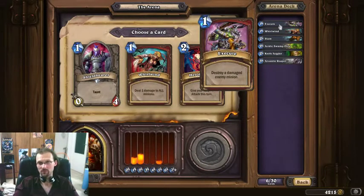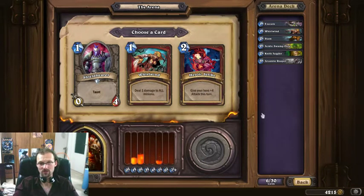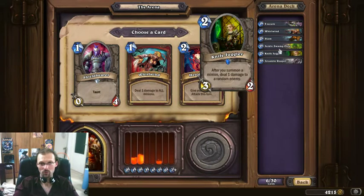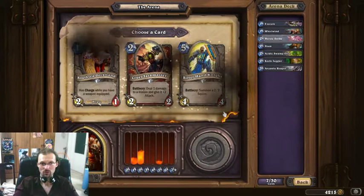Right now it's kind of surprising, but I have only two creatures out of six cards. Heroic Strike — it's a pretty easy pick. It's a removal spell. You might combine it with an existing weapon to really punish the enemy. I don't want too many Whirlwinds and I have nothing to activate right now, so I'll go with the Heroic Strike.